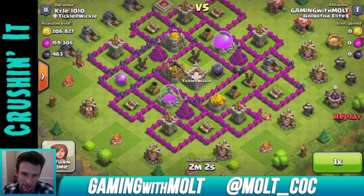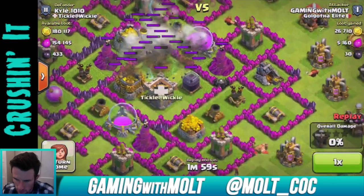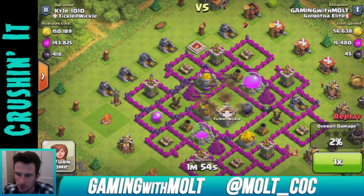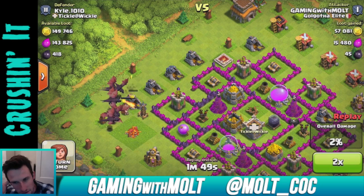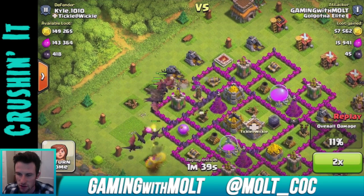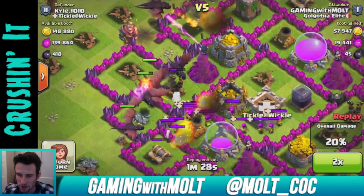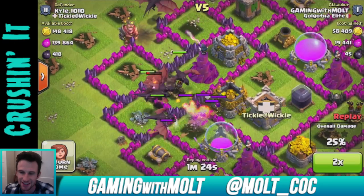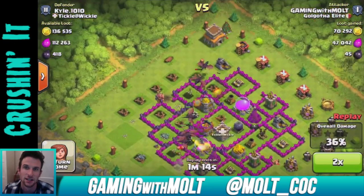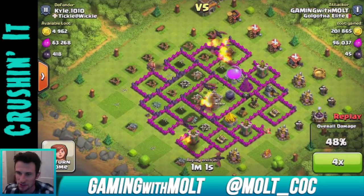I'll go ahead and replay this and show it to you guys. I took out the air defense right there in the middle — the one over on the right is upgrading so it's not going to be an issue. Then we're just going to drop the king down to distract the archer tower, and then we're going to have our dragons go around and do work. Once they get in there, that air defense will be fine. He did have a bunch of archers in his clan castle, but they are absolutely no match for a mass of dragons.